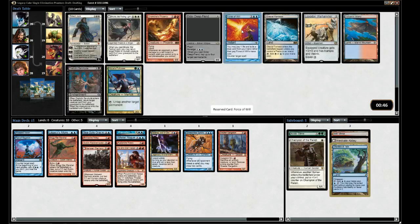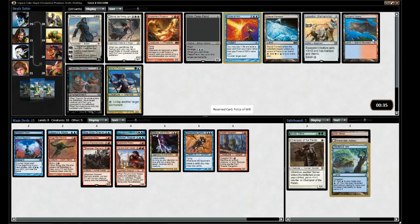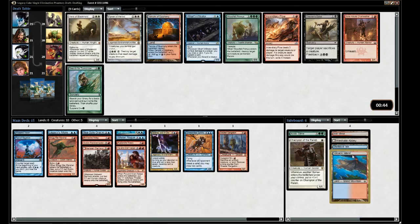Force of Will and Volcanic Island in the same pack - Jesus Christ. I think you take Volcanic Island. Taking Volcanic. God, are we really passing Force of Will though? It's so good. That hurts. And now there's a Dual Land, so we should have taken Force of Will and just taken the temple.